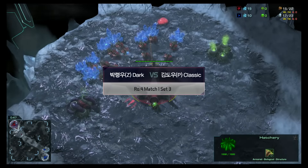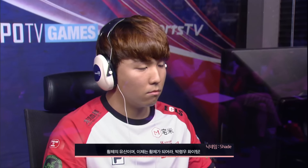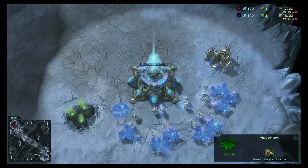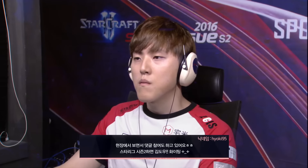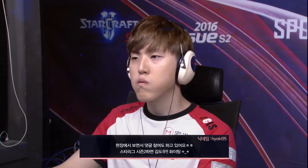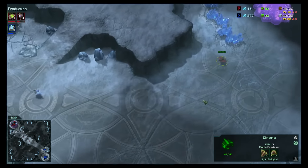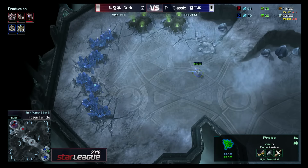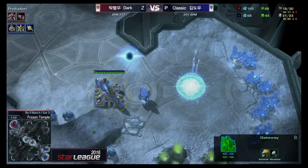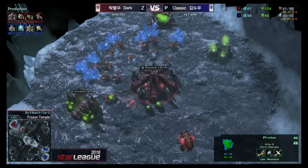Here we are on Frozen Temple, one of our two-player maps. Up here in the top left in red, the Zerg player who won that last one — it is Dark. Fan comments from Shade, who is ironically a fan of Dark, calling Dark the legacy of the Emperor even though he plays Zerg instead of Terran. And Classic, SKT's Protoss player here tonight. Both players going for early expands, so we're not one-base. Dark knows when to hit that kill switch and has done it many times, including in game two.